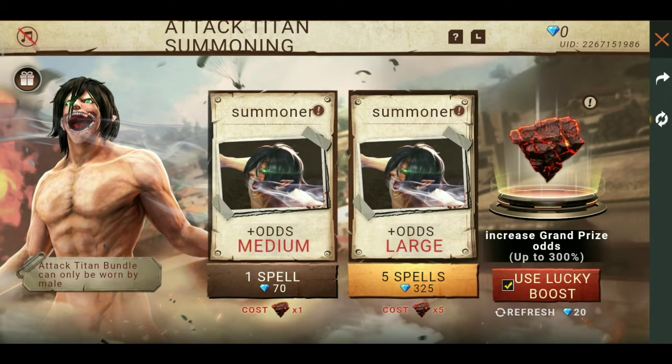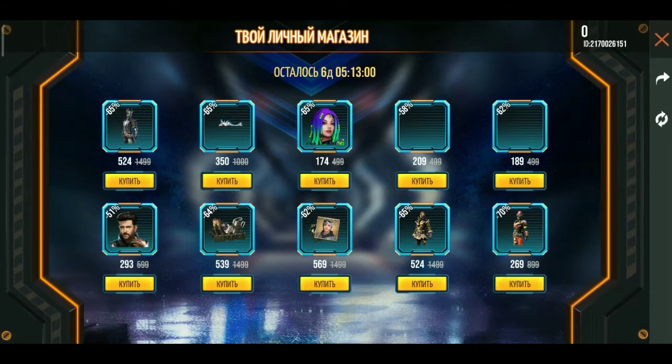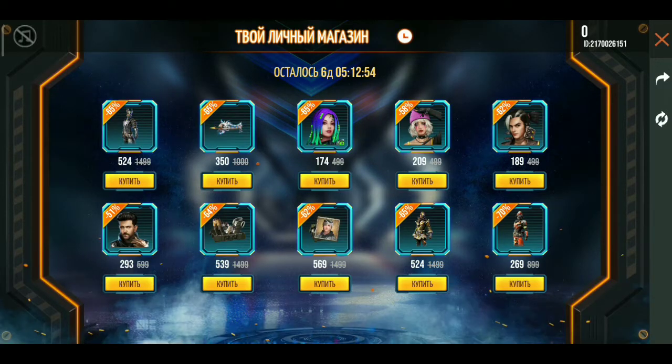If you get a lucky boost, you can get a little bit of a diamond and you can get a rare rate. I'm going to buy a craft plus skin. If you buy a craft plus skin, you can buy a store in a store. It's an event — it's a discount store.